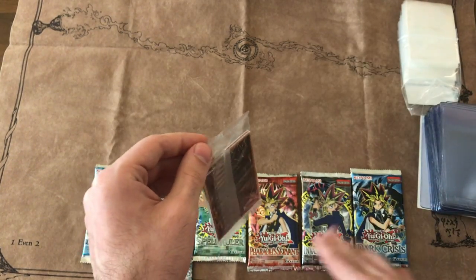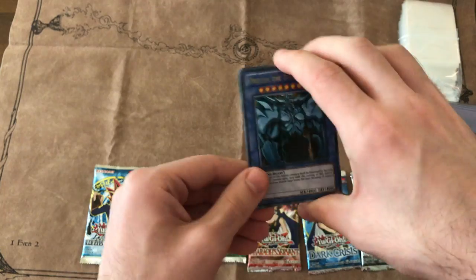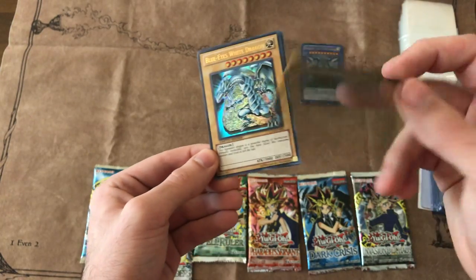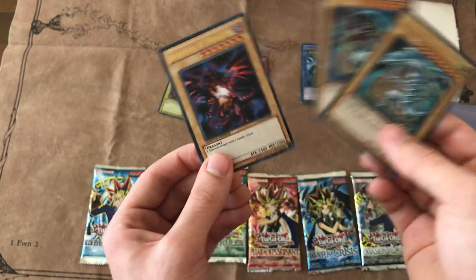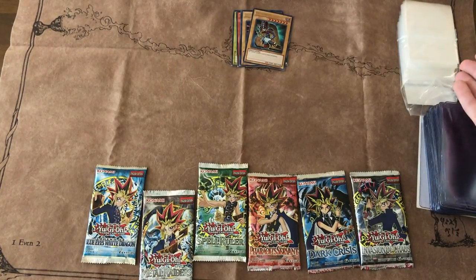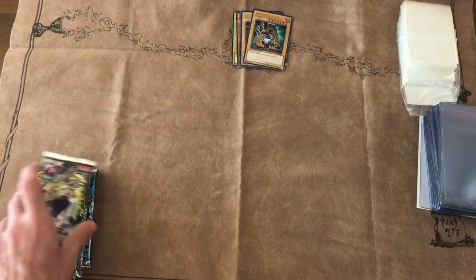Let's get into the promo pack real quick, opening these oldest to newest. We got the Obelisk with the blue back — this is the one without the effect. Slifer with the red back. And Ra with the yellow back. Then we got Blue Eyes, Dark Magician, Red Eyes. Sweet stuff. My favorite of the three is Red Eyes. But this artwork isn't too special — I guess Dark Magician has the coolest artwork out of the three. As you can see we got sleeves and card savers for PSA in case we get something valuable to send in.